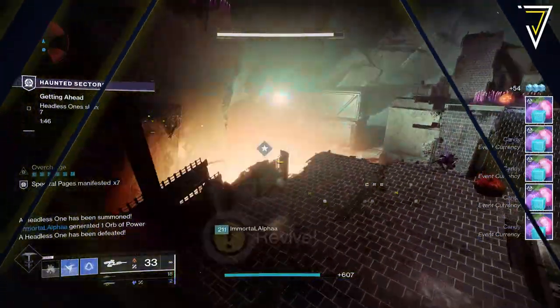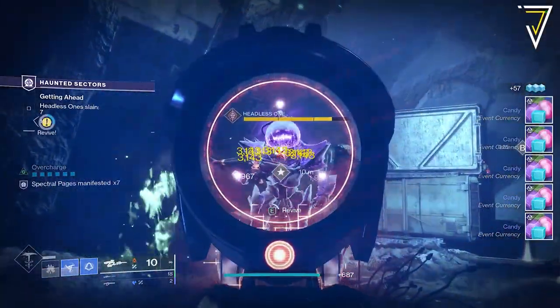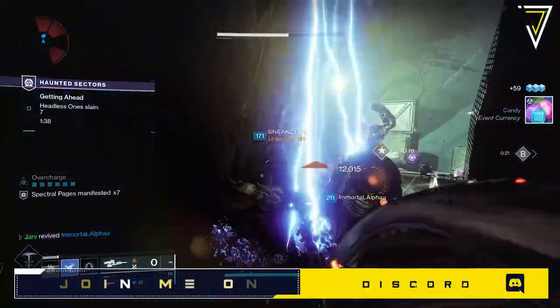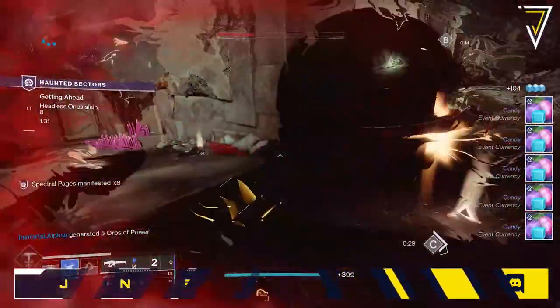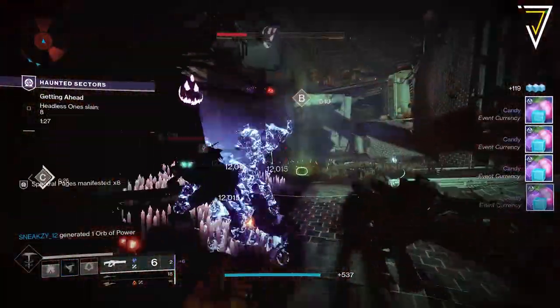Upon the weekly reset on the 12th of October we got a brand new Festival of the Lost. This year sees the introduction of Haunted Sectors, Headless One Enemies, and also the Book of the Forgotten over in the Tower. Now in order to complete the Book of the Forgotten you need to earn manifested pages. To get these you first need to earn spectral pages and these drop from pretty much any activity in the game.